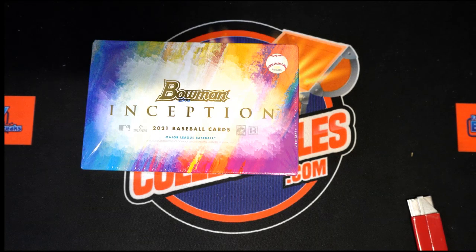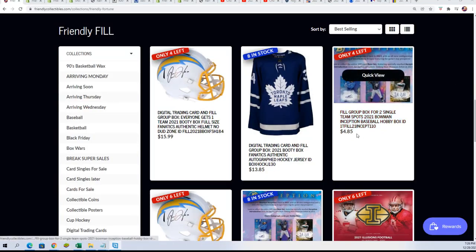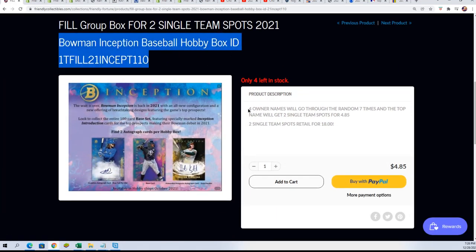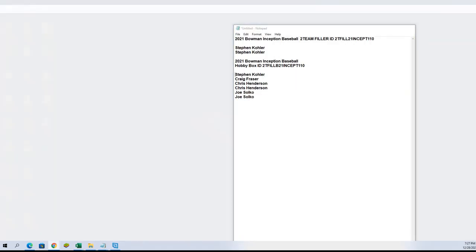There are still single-team spots, and I went ahead and made a filler for single-team spots now. The single-team spots are $9.50 — you can get a single-team for that price. Or you could try to win a single-team, where one person is actually going to win two single-teams out of four for $4.85. So there's basically a new filler for Inception where it's one winner getting two single-team spots.